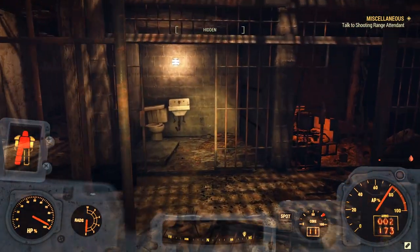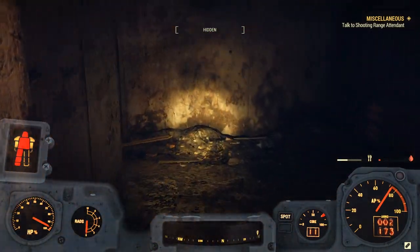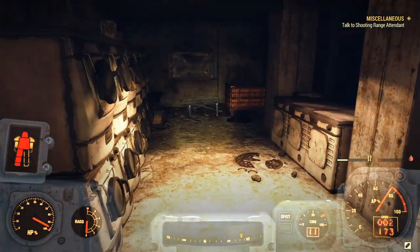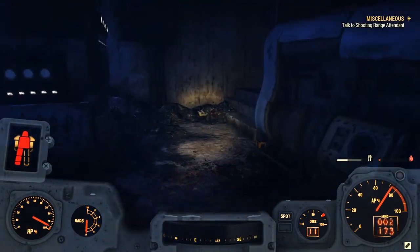And that's how you guys get the Prisoner Collar and the straight jacket inside Fallout 76 — kind of a little outfit. So I hope you guys did enjoy this guide. If you did, please be sure to drop a like, comment, and subscribe, because it really does help the channel grow. I produce Fallout 76 guides of all kinds.